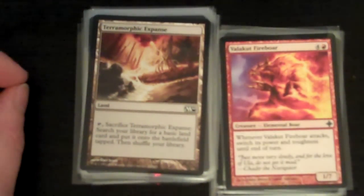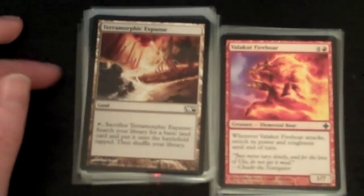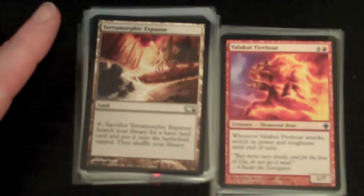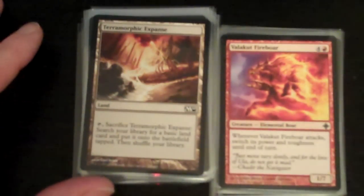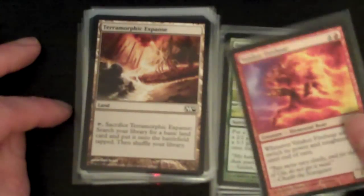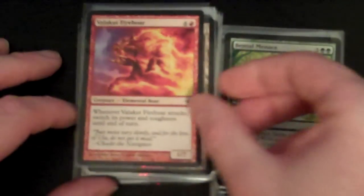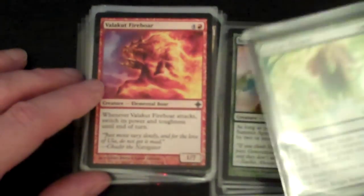So it's quite important obviously that you have lands in order to generate mana, and what Terramorphic Expanse does is allow you to fetch lands out of your library to enable you to better play cards that require either combinations of lands, or where you have a mix of cards requiring different mana. Different sets in the past and probably in the future will have variations on these sort of fetch land type cards. There's a Valakut Fireboar that I was just picking up, and that's an uncommon from Rise of the Eldrazi.